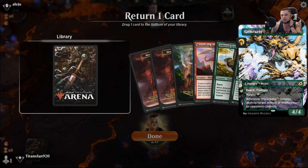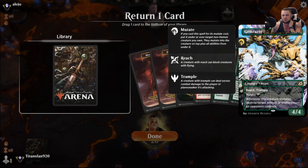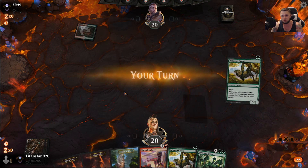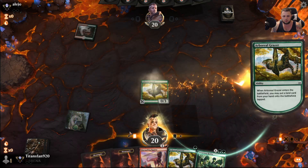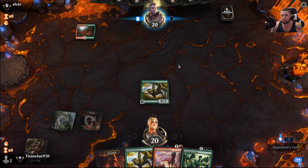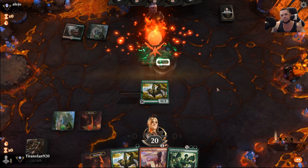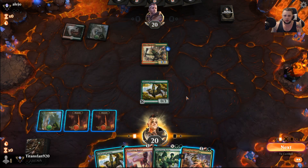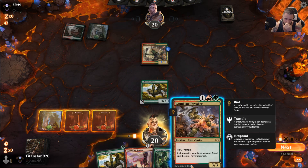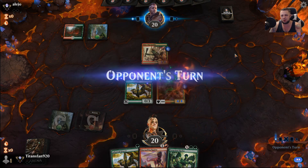In the dark, I think we ditch the Hydra for now. Let's ditch the Gemrazer and go with this. If they don't have a companion, there's a decent chance they're a creature-based matchup, and if so this will be pretty good against them. They've got Gruul colors — this could be Temur Reclamation, which is pretty common without companions, or just straight Gruul smash.